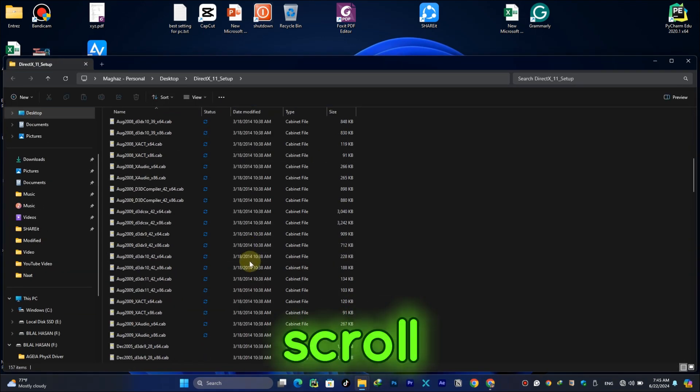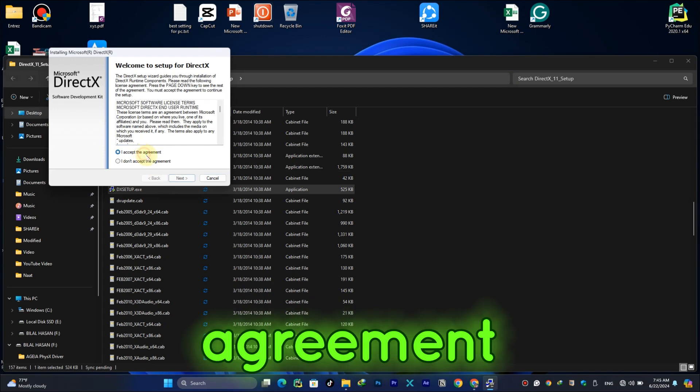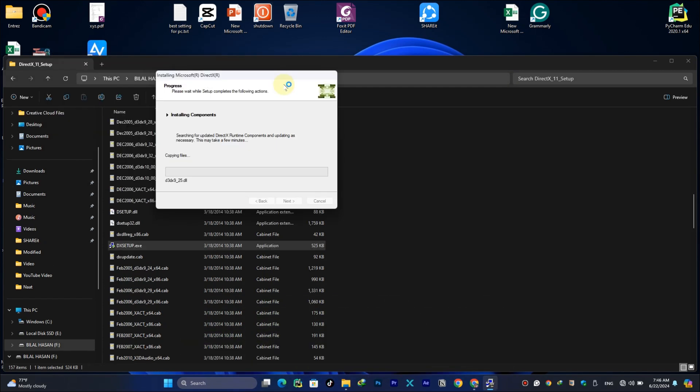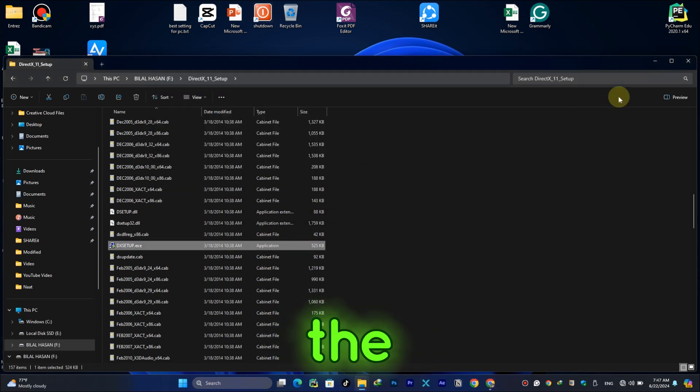Once you download it, simply double click on it, scroll down and find DX Setup, open it and click on OK. Accept the agreement, then click on Next, click on Next again, and wait for the installation. Once the installation completes, simply click on Finish. Now let's open the game.